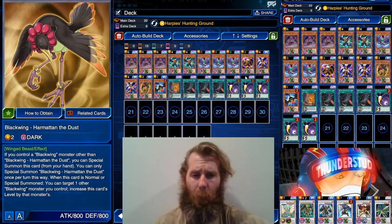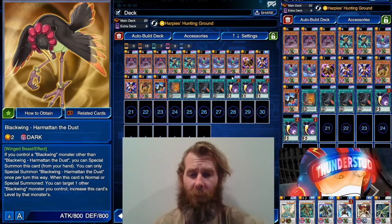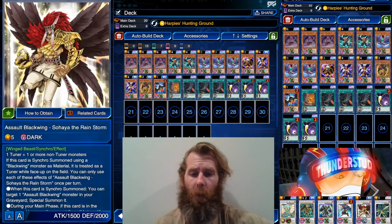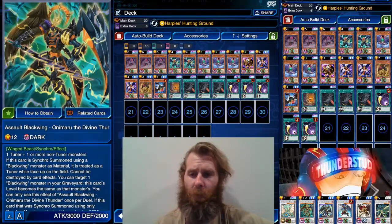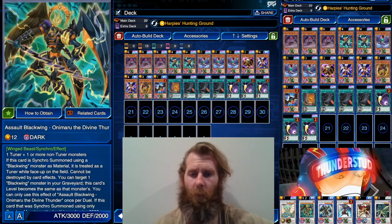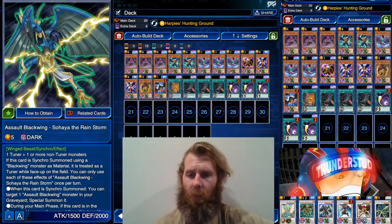Konami tried really hard to make Black Wings strong for a really long time, but they're finally here and they have the staying power even after being banlisted for a while. So they finally come full circle. We're using all sorts of Black Wing monsters — five different ones to be exact — we're getting that Onimaru out and we're using those Rainstorm plays.